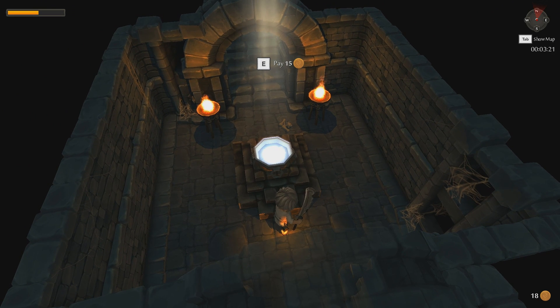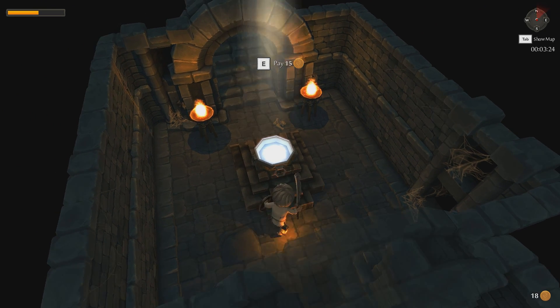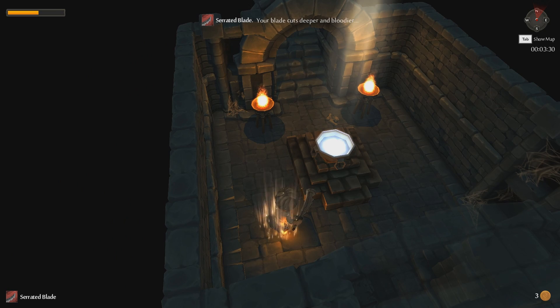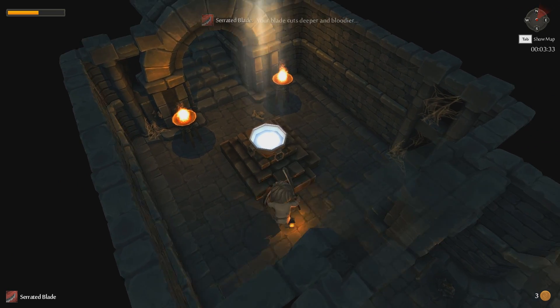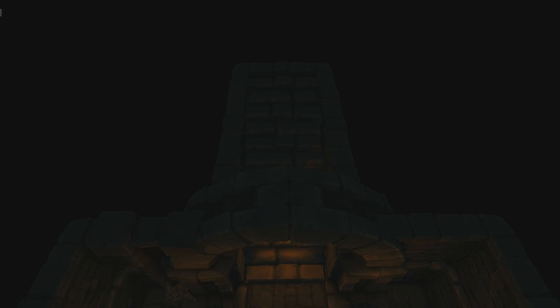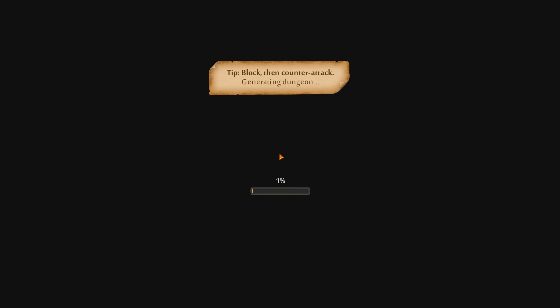You will arrive at these little bowls or pedestals. You can pay them — they have different costs. For example, this one is only 15 coins, so let's pay it. Serrated blade — your blade cuts deeper and bloodier. Whenever you pay with these bowls, you get a random upgrade. You can't actually select an upgrade, at least I didn't find any way to do so. Useful stuff would be like being able to attack several enemies when you're slashing about, not just attacking one.